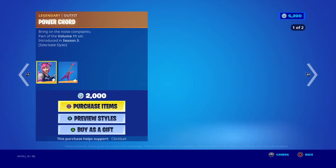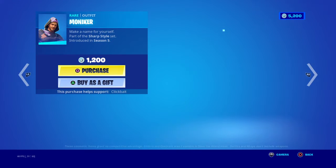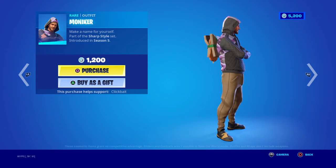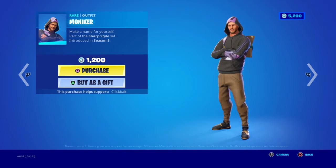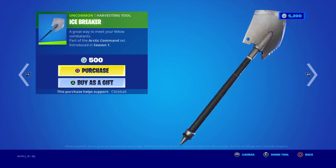The Power Core is back with the backbling Six Drain. Moniark — or Moniker, something like that — I guess he's a 30-day item now. Icebreaker is back.